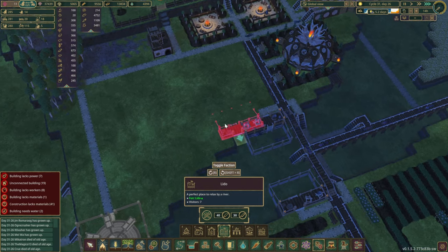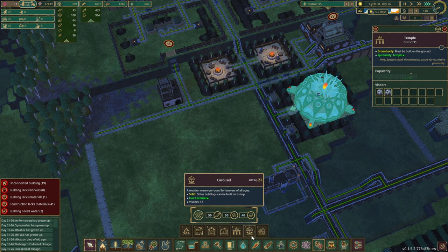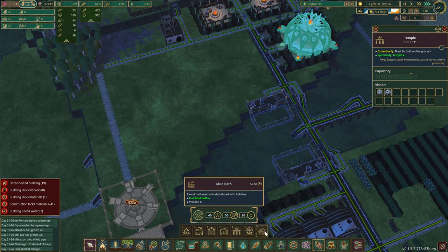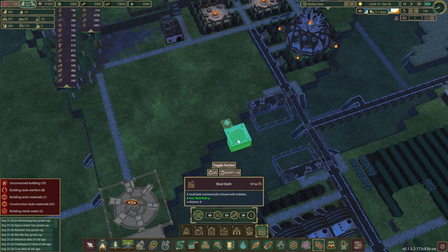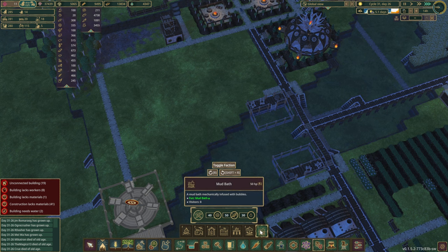Littos — we've got two here as well. Temple — there is one, it's not even that full to be honest. Carousel — already scheduled in. Mud bath — I should really look up if they can be put in water. Doesn't really say anything.